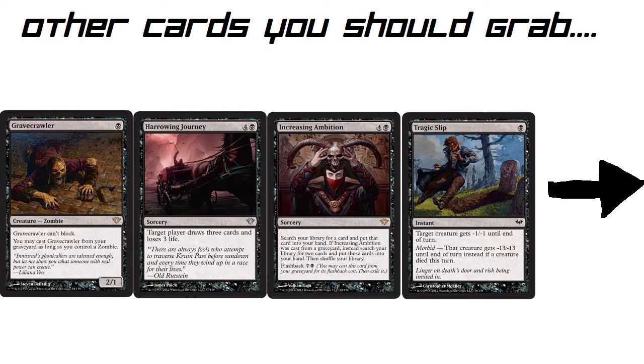Next, Harrowing Journey — a sorcery, not too great — but target player draws 3 cards and loses 3 life. This is good because you can use it to finish off your opponent if they have 3 life left — just give them 3 cards and win the game. But you can also use it on yourself. Black doesn't really have a lot of draw cards; blue is usually the one. Paying 5 mana to draw 3 cards while losing 3 life is drawing almost 6% of your 40-card deck. That's huge.